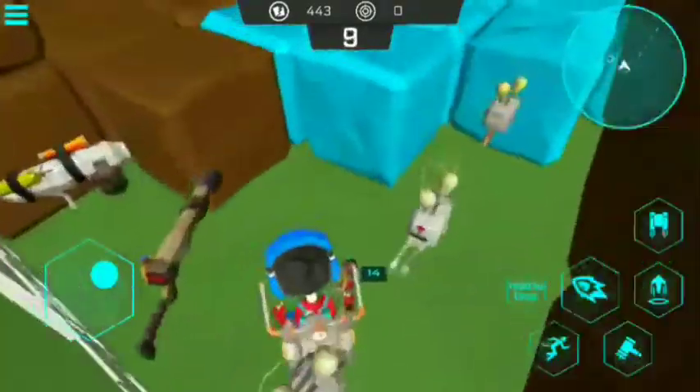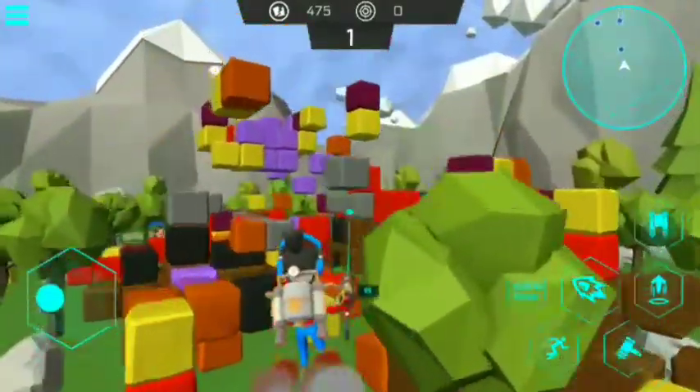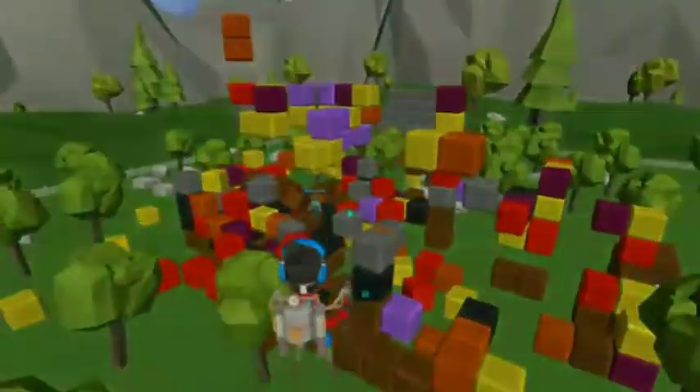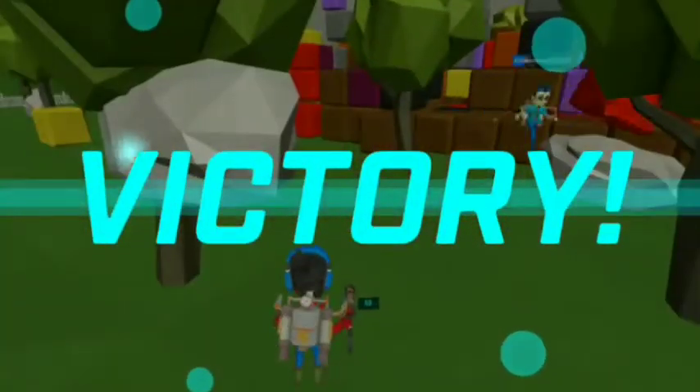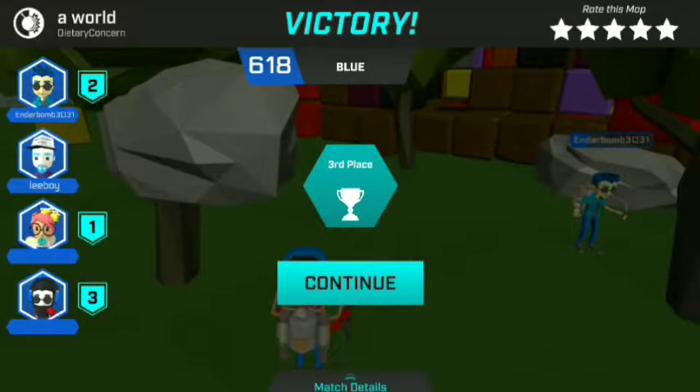We'll be checking if the rocket launcher can break blocks — and yes, it is able to break some blocks. But the tostilizer is probably not worth it because it can't break any blocks in this mode. We currently have 618 points and don't have an opponent yet — some players might still be confused about this game mode.